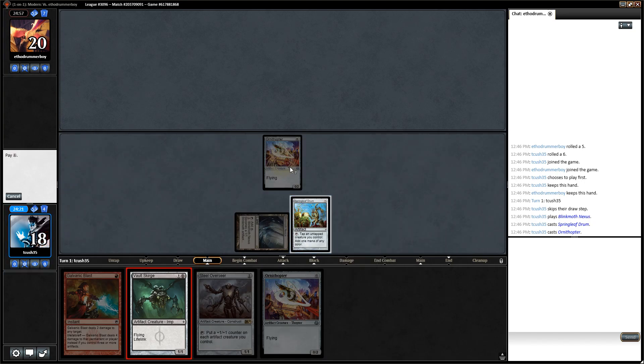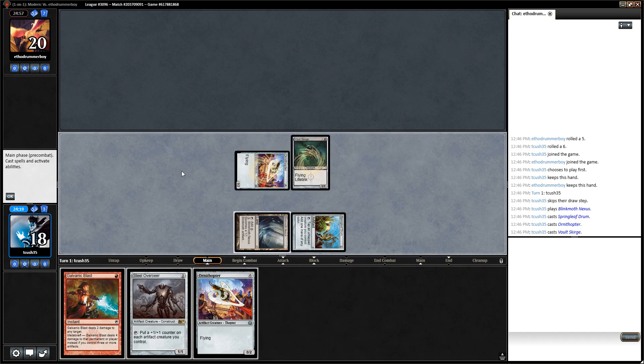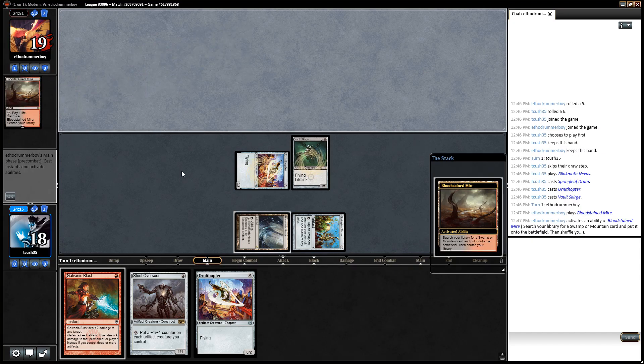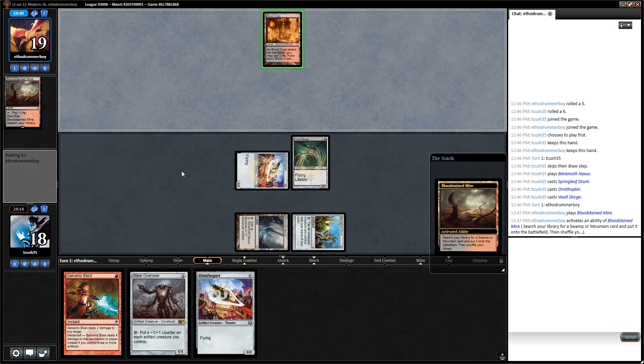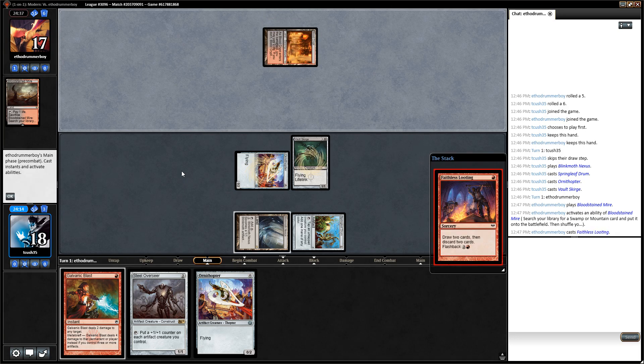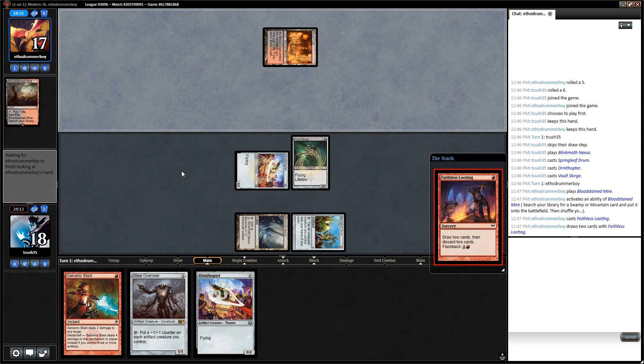Holding the Ornithopter because putting it on the field doesn't really do anything — it's not going to be attacking next turn and it generally exposes another creature that I don't need to quite yet. Bloodstained Mire into a Blood Crypt — if it's untapped it's probably some sort of hand hate, maybe a Fatal Push. Faithless Looting, okay, probably Black-Red Hollow One is my guess.